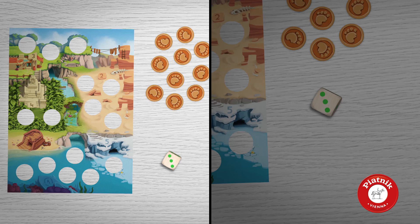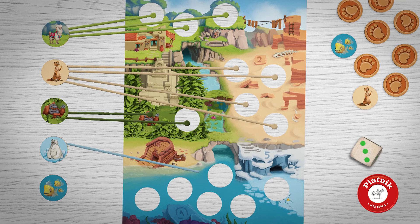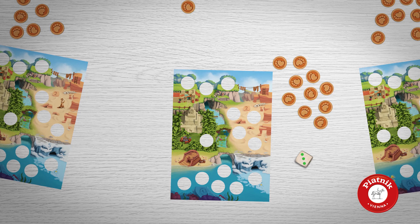Get new tiles from the general supply, or flip over your own tiles according to the number of the chosen die. You may place one of your flipped tiles in your park. But beware — not every animal feels comfortable in every habitat. All other revealed animals are available for sale to the other players.